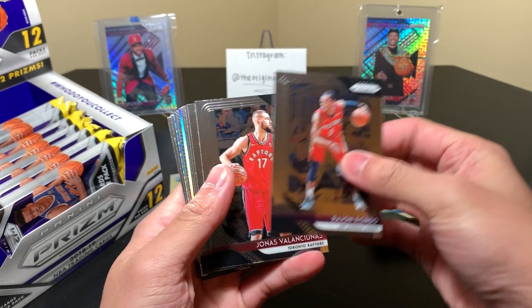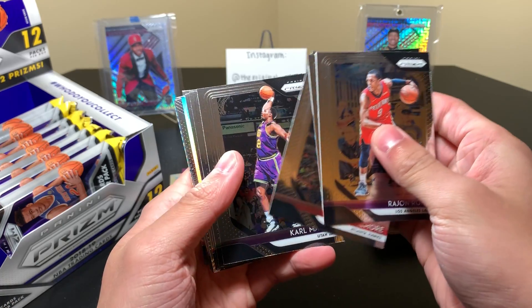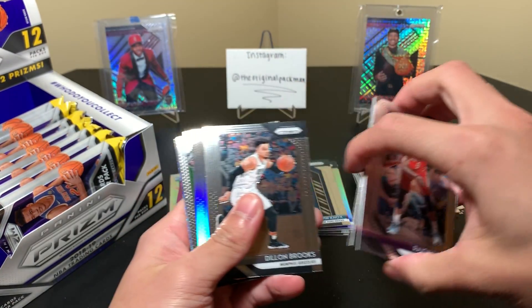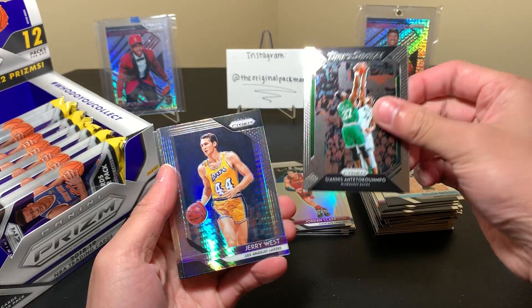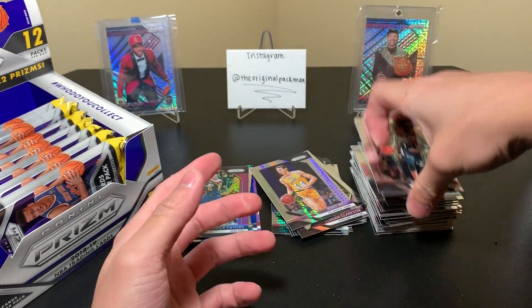We have a silver and a Hyper. I'm not a big fan of the Hypers now that I see so much of them. I didn't really care about them going into breaking all these boxes, but now that I've broken so much, the Hypers are just okay. Jordan Clarkson silver, that's Savage, and Jerry West.